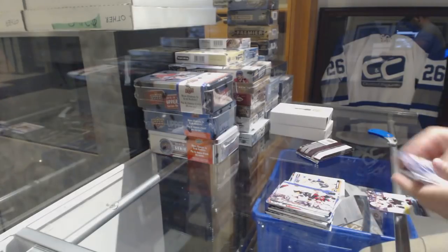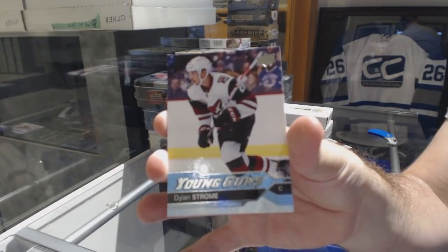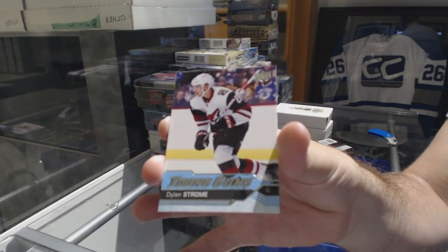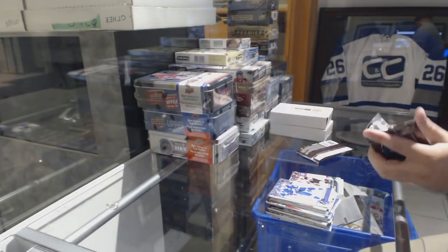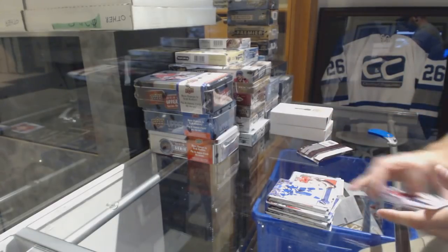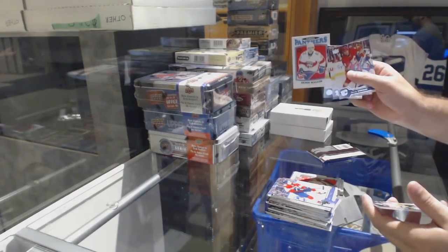Young Guns for the Coyotes, Dylan Strom. Sebastian Ajo Portraits for the Carolina Hurricanes — hey Hammer, I can still read, don't worry, it's all good — Dennis Mulligan.